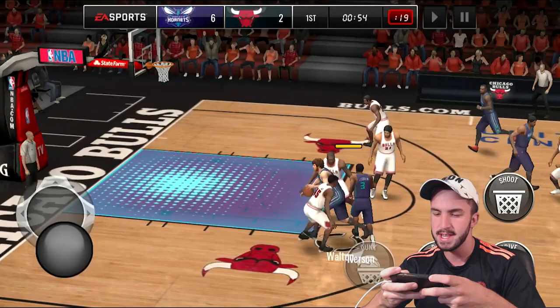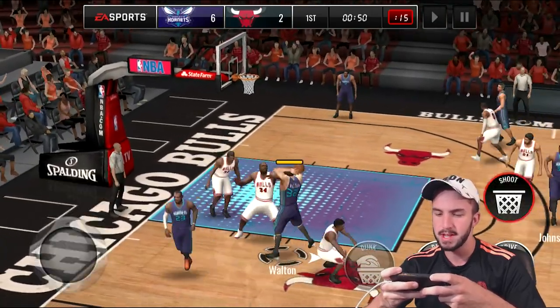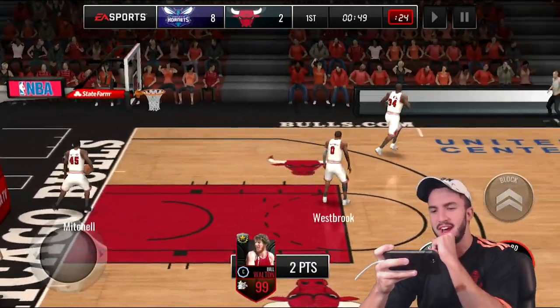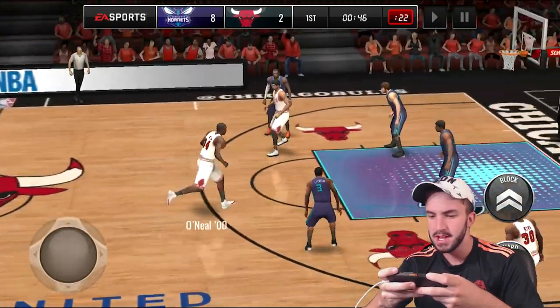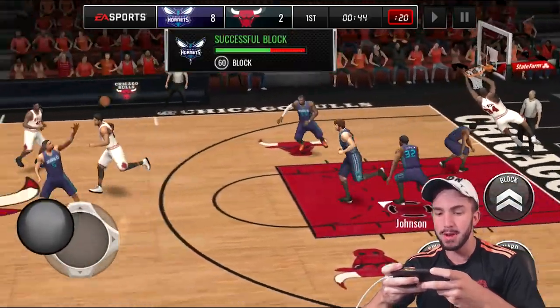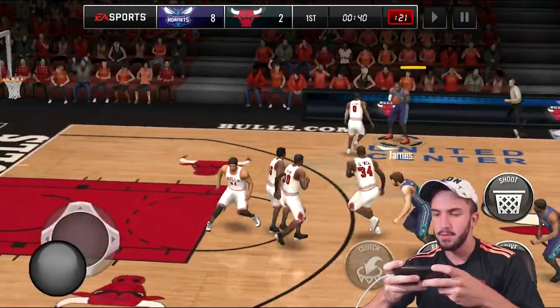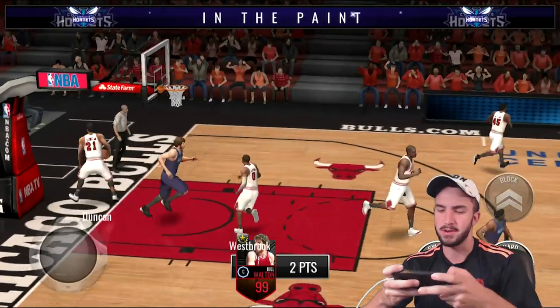Back to Bill — we've got to go mid-range next. Hit him with the step back. It looks like we kind of broke ankles. We're going to go with the fade away — he knocks it down over Shaq. Bill Walton is not missing right now. He blocked it with a dude that has a 60 block rating. In the paint ability — there we go. 10 points. He is looking nice right now.